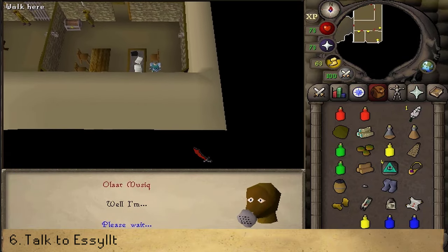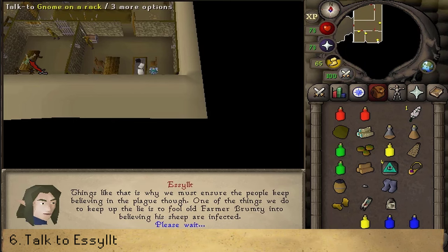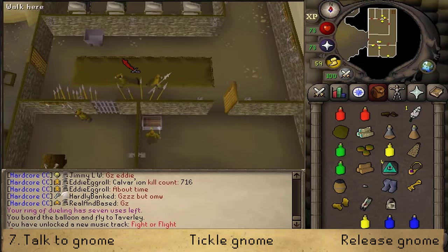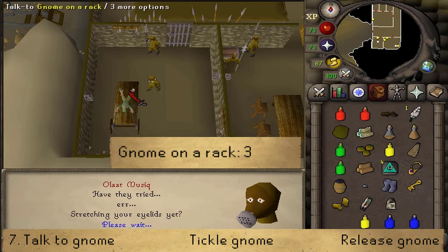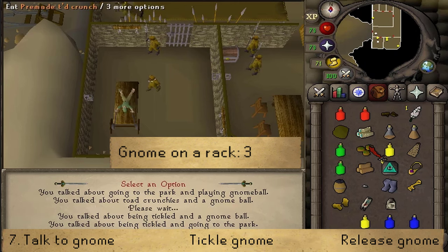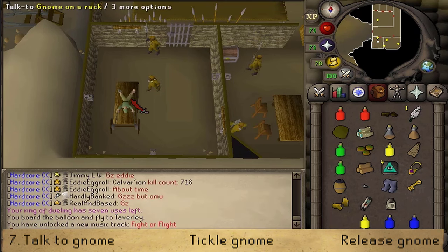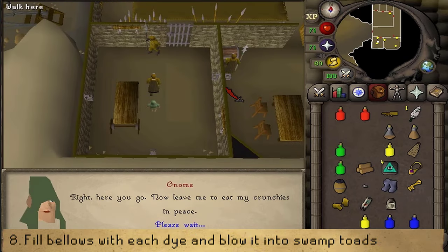Let's talk to him. He will take the leather and will want you to fix the broken paint cannon, which is designed by gnomes. We will need to torture the gnome on the rack in the adjacent room. Let's open the door to go to the gnome on the rack, who refuses to fix the broken device. Talk to the gnome on the rack and select option 3. He mentions something about being tickled as well as being absolutely in love with Toad Crunchies. Once the conversation is over, use the feather on the gnome on the rack and he will agree to fix the device. Right-click the gnome and release him.